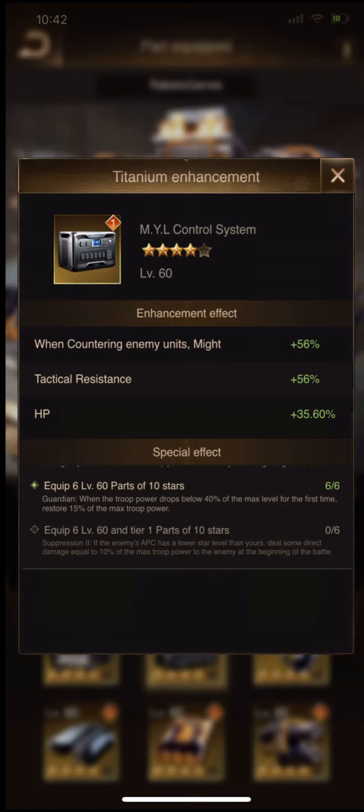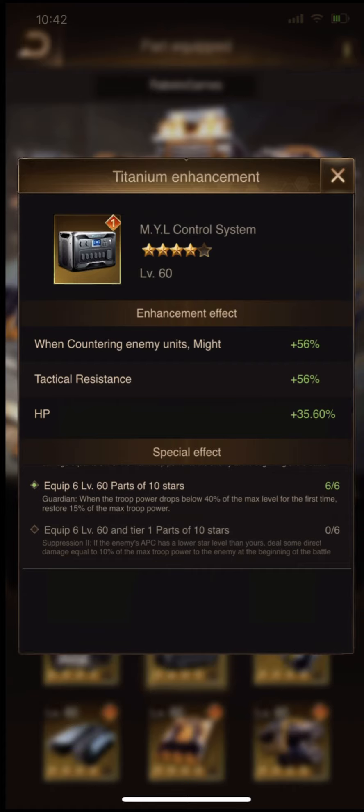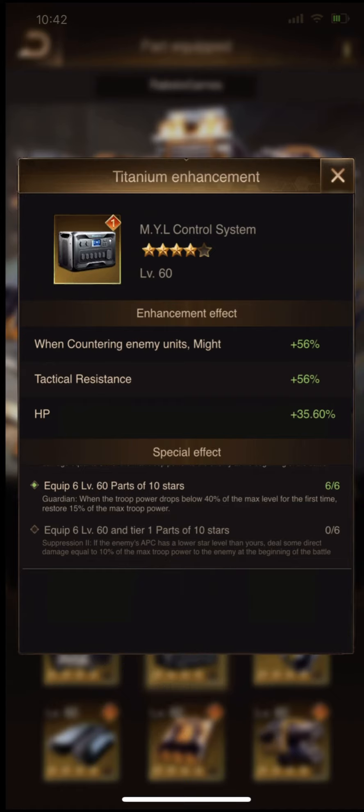To unlock the next special effect, you need to reach 10 stars in the tier one Bunny Blade set. That next special effect is: if the enemy's Bunny Blade set has a lower star level than yours, you deal 10% true power as direct damage. That is a huge damage bonus — but you must have more stars than your opponent.